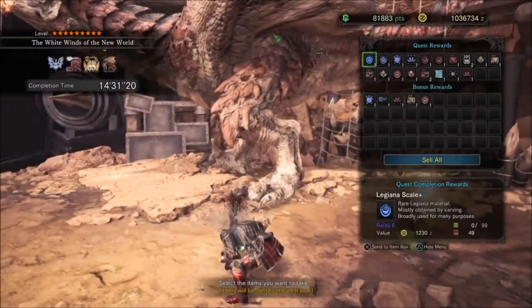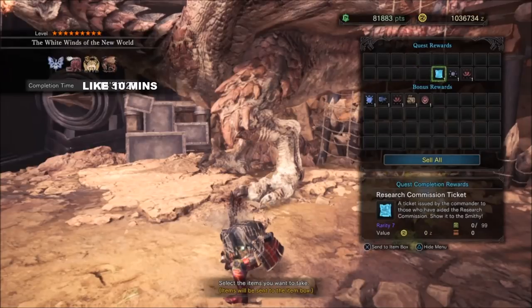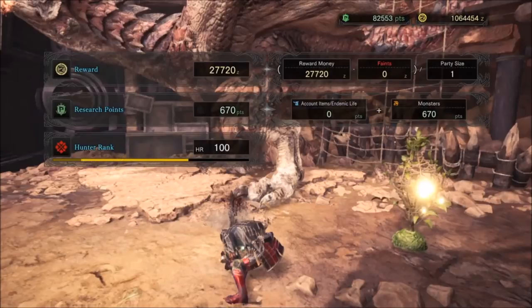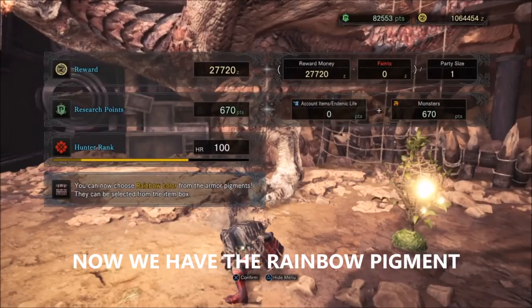We beat that mission in about 10 minutes. Beating this mission gives you a Research Commission ticket, which lets you unlock the commission gear. You can also unlock five unique charms that you only get after beating this mission. One of the best rewards is the rainbow pigment, which makes your armor change colors constantly — that's worth it.